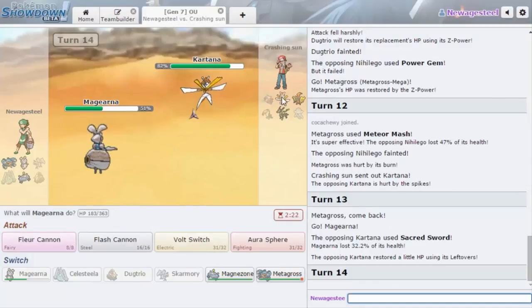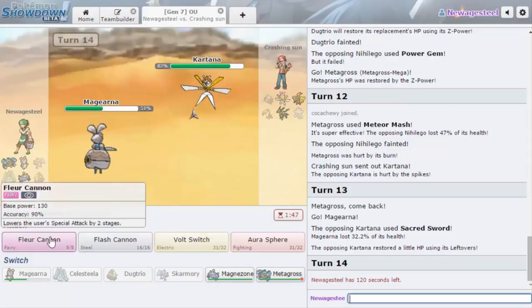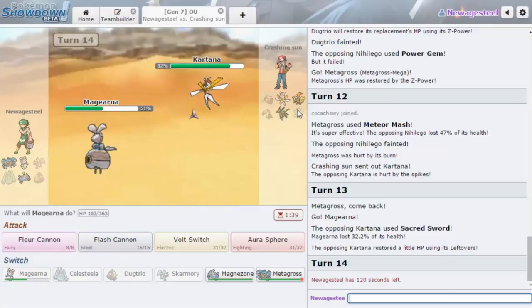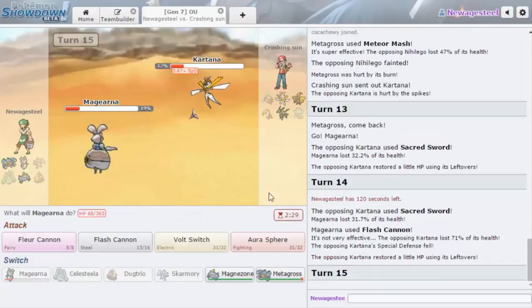This thing has pretty decent defense. I'm just gonna go back out to Magearna. What does more — Flash Cannon or Aura Sphere? Flash Cannon does do more. Flash Cannon doesn't knock out Kartana, but Aura Sphere does knock it out. I'm not as worried about Kartana — I'll go Flash Cannon in case Tapu Koko comes in. Sacred Sword does 31%. I don't think I can knock him out unless I get the speed boost. He gets the Attack boost instead, so that's good.